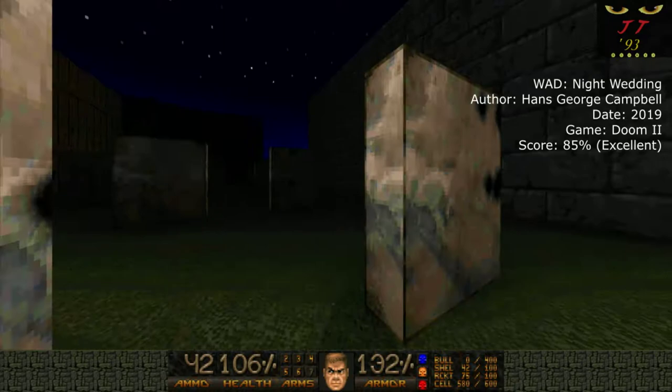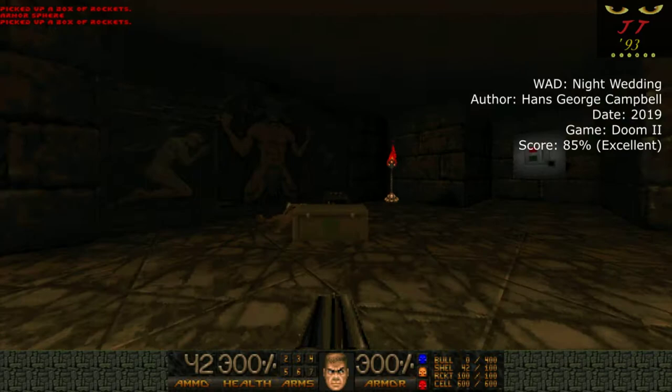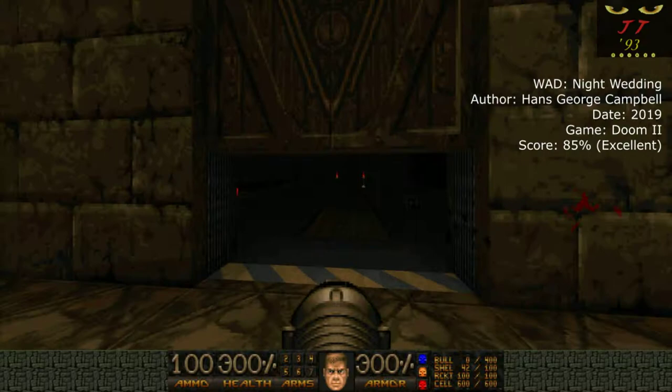I was hoping that the items here weren't just for waste, because some Wads will do that — give you a whole bunch of items right before you end the map, which I always hate. But actually, that's exactly what happens here in a good way. Those items are put to good use because you have a satisfying boss fight at the very end in the graveyard. And there are ambushes along the way too, but none of them feel unfair — in fact, a lot of them are very front and center.